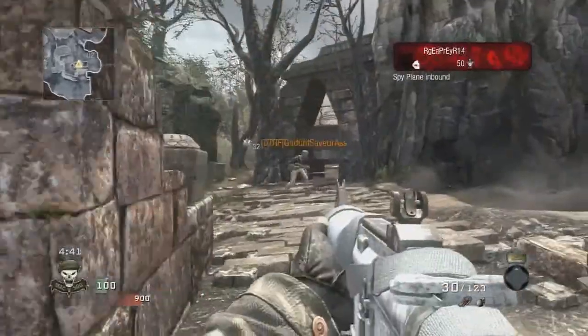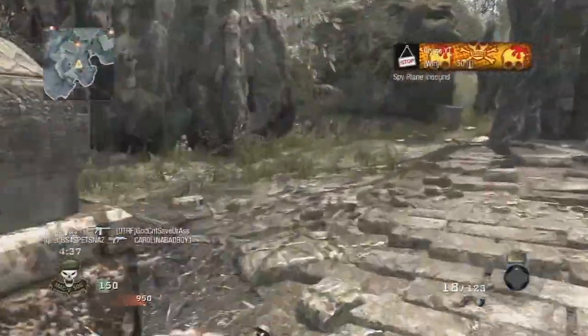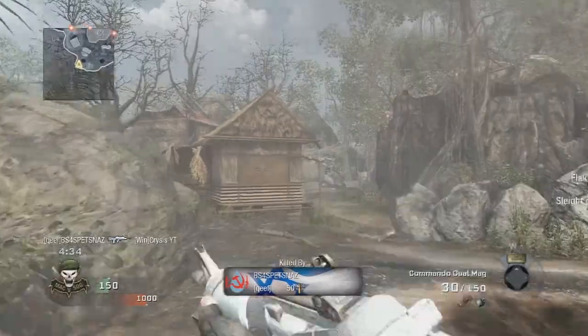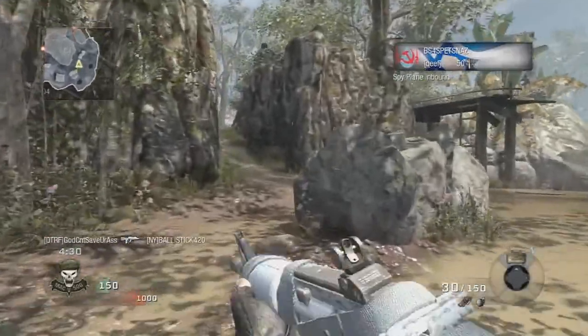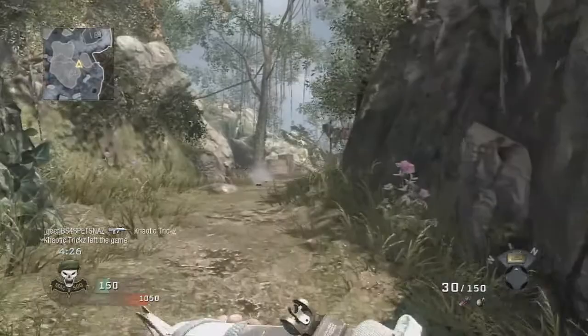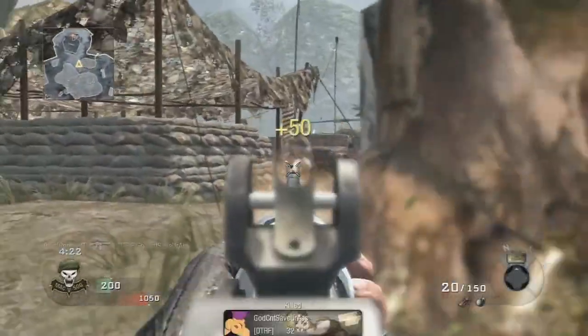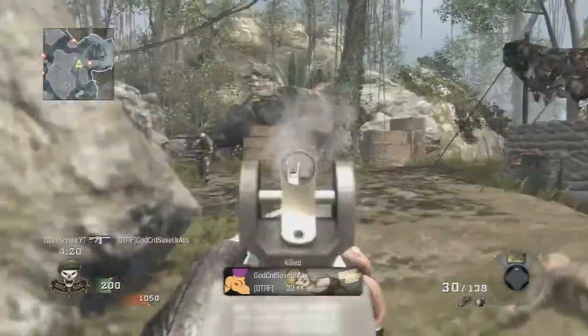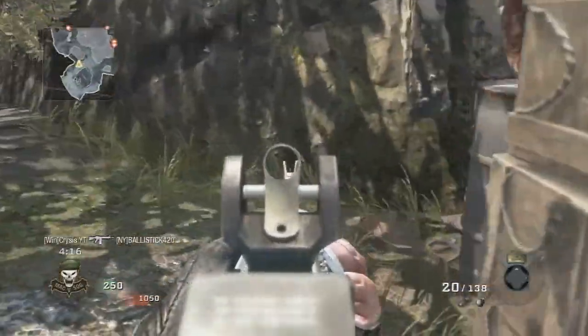I need one more kill for a spy plane - there it is, call that in. There's gonna be a guy right around this corner - oh, and he drops me a Famas. We're gonna use that. I'll put a red dot on it; everybody says that's really good because it reduces some of the recoil, so we'll throw that on there and see how good the Famas is.